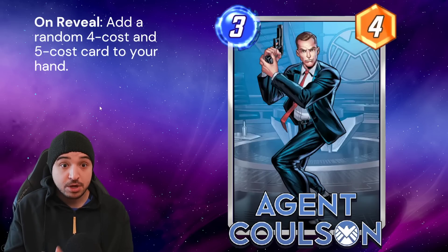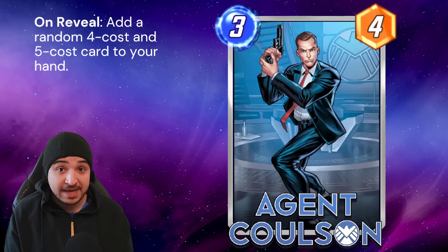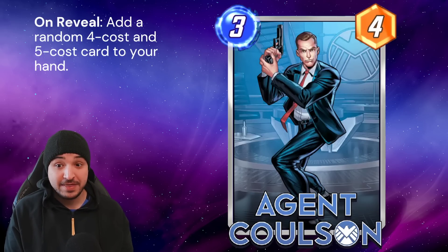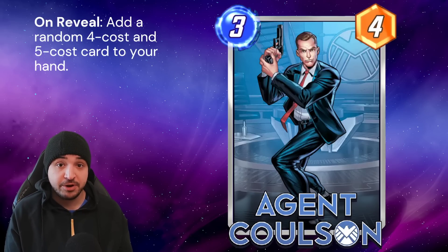Up next we have Agent Coulson — this is a Pool 4 card. There's also Maria Hill who is not making any of the cuts; she's a Pool 4 card with some synergy with Devil Dinosaur, but she's bad. Agent Coulson, however — I don't have it, but it looks very, very good indeed. 3 energy, 4 stats. On reveal, add a random 4-cost and 5-cost card to your hand. So you could actually get Nick Fury with Agent Coulson as well. He has Collector synergy and just gives you a lot of flexibility. You might get something like a Shang-Chi or an Enchantress, which can be very interesting indeed.